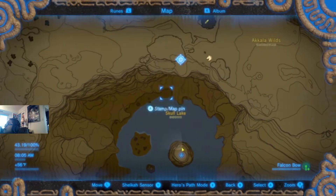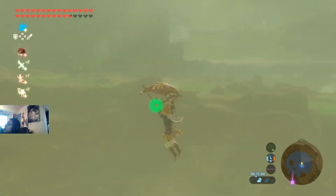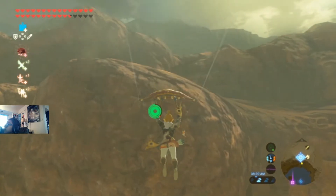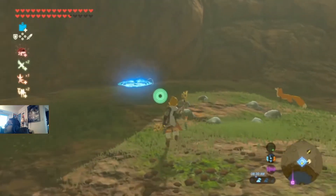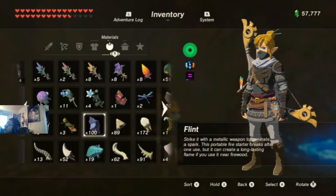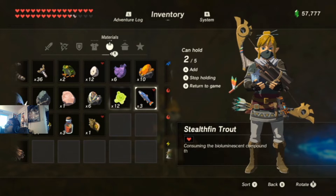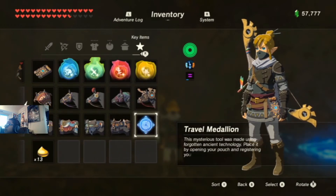We are gonna put a campfire around this ledge, so let's do that right now. We're just gonna climb up very quick. Now this is the ledge where you want to go. Here are the things you need: Flint, Wood, Wood rod, and also the Trap Medallion, which are already placed.